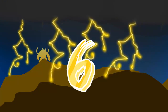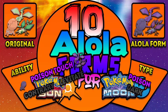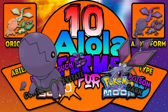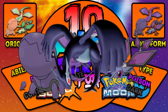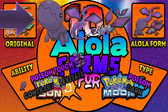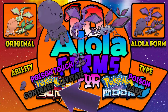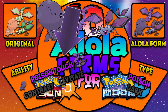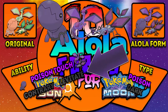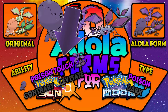Number 6: Trapinch, Vibrava, and Flygon. This line turns into Poison/Dark types. I thought this was a cool idea going along the lines of a shadow version. Trapinch: Type Poison/Dark, Ability Poison Touch, Hidden ability Contrary. Vibrava: Type Poison/Dark, Ability Poison Touch, Hidden ability Levitate. Flygon: Type Poison/Dark, Ability Poison Touch, Hidden ability Levitate.